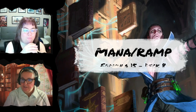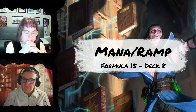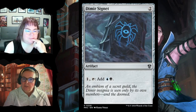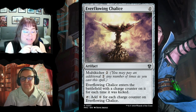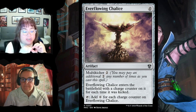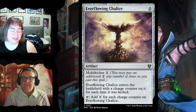The ramp and mana generators section: the formula calls for 15, this deck has about eight. There's the staple Arcane Signet that taps for any color in your commander's color identity, plus Dimir Signet — pay one and tap for blue and black. Everflowing Chalice is zero mana but you want to multikick it, paying two as many times as you want to put charge counters on it, generating one colorless mana per counter — really good ramp if played later in the game.